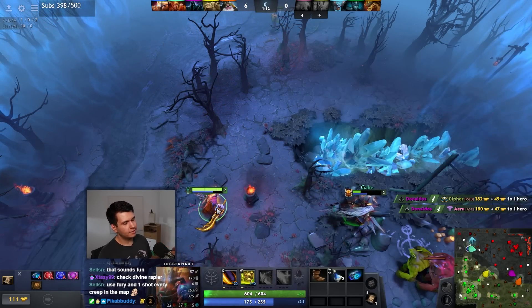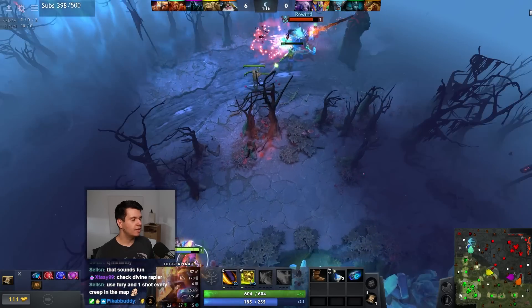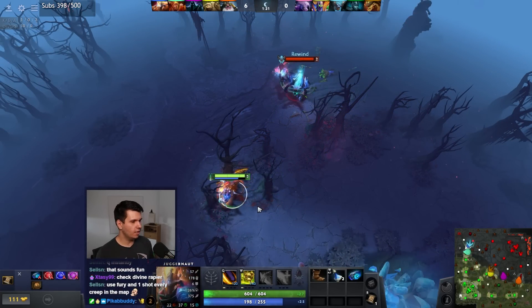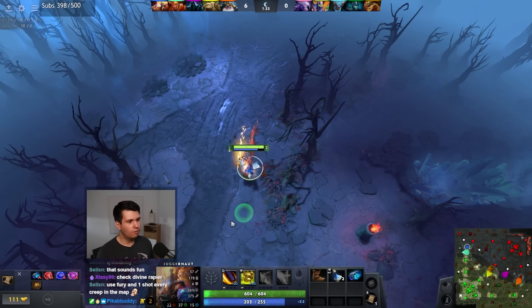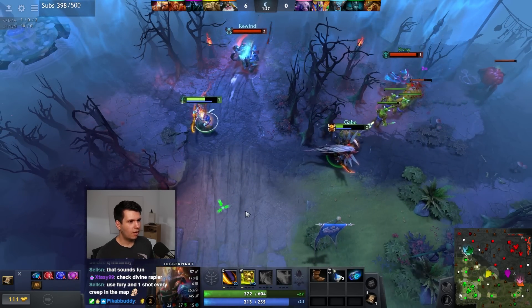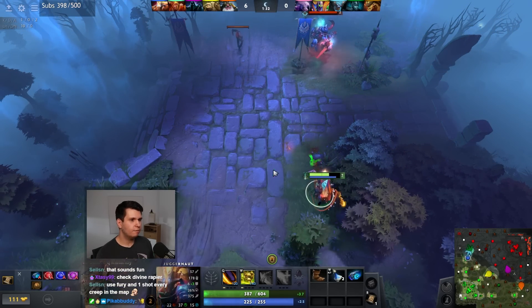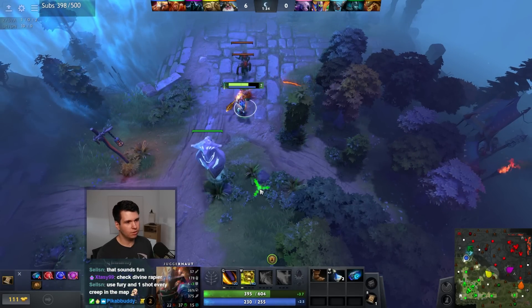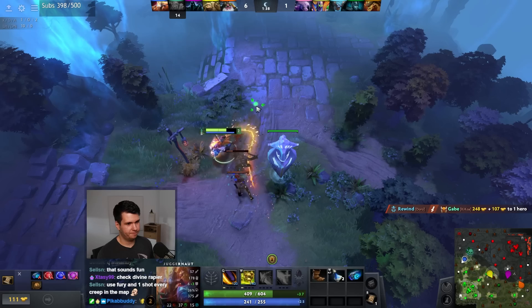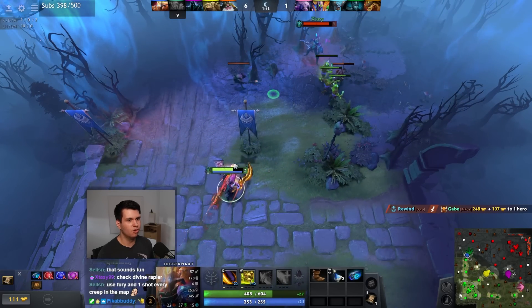They tied passive gold to couriers and then decided that was stupid and undid it, but never untied the couriers from passive gold, and also broke couriers in custom games by default. So ever since then when you make a new custom game, you don't have couriers, they don't work, and because you don't have couriers nobody has passive gold. It's a really good system, very good at what they do.